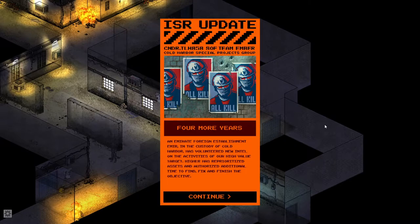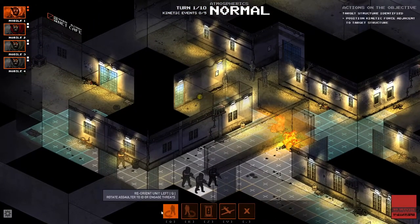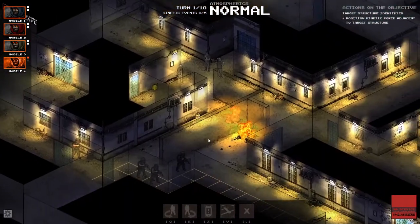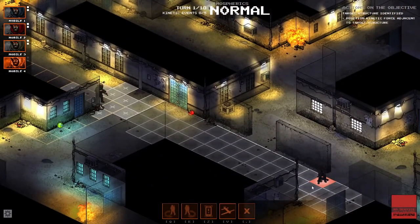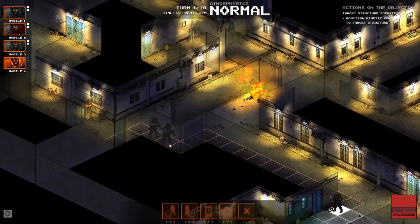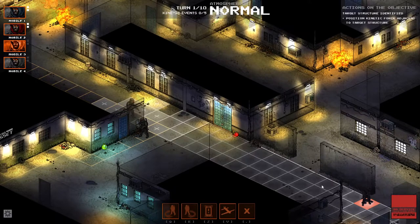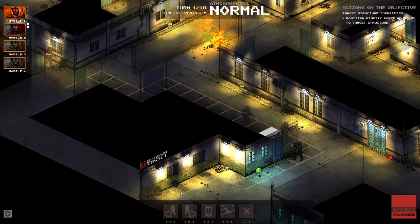An Emirate asset in the custody of Cold Harbor has volunteered new intel on the high-value target. These guys are going to want to call Verizon because their cell phones are dead. There's nobody down this hallway. I kind of hate the camera for this game — the way it bounces around. Oh, that's a bad guy. Can't take him out from here, so let's just zip around the corner so he doesn't see us. I want to try to keep as much distance between my guys and the bad guys as physically possible.